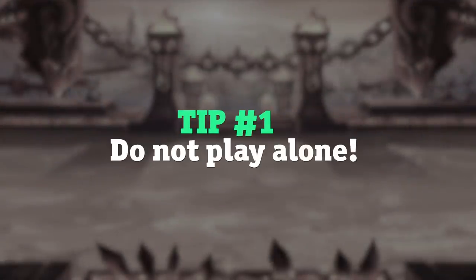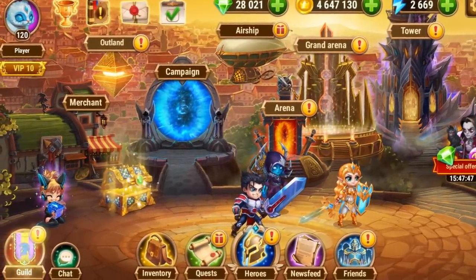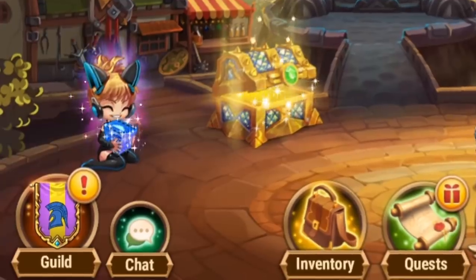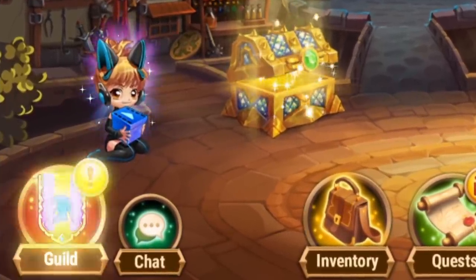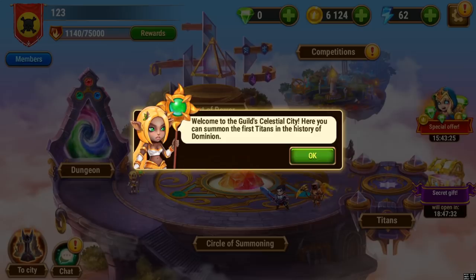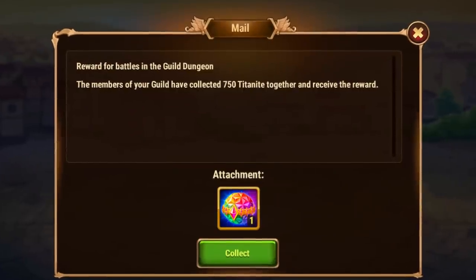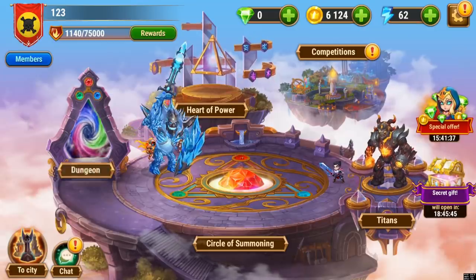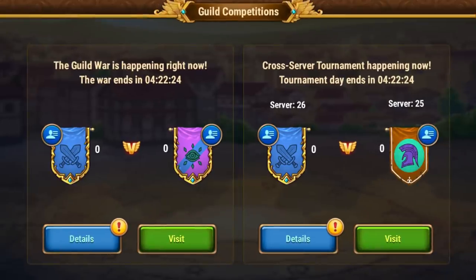Tip number 1: Do not play alone. Hero Wars is a social game, so interactions between players are very important. At team level 30 you'll get access to the guilds — don't forget to join one. With the help of your guildmates, you'll become familiar with the game, get many additional resources for the guild activity, and most importantly, you'll have access to several new game modes at once. In a word, playing together isn't just more fun, but easier as well.